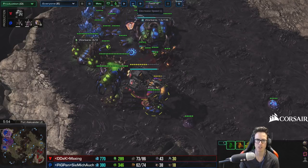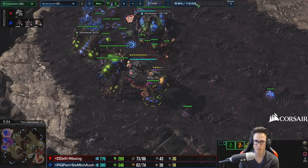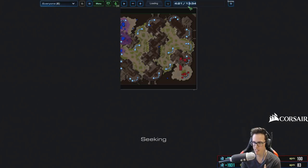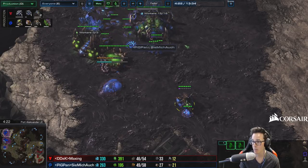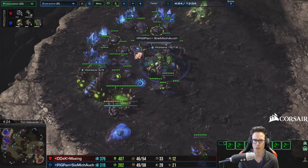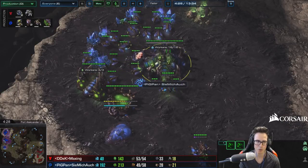Now let's get to the actual specifics of the defense, which is going to be near impossible because our economy is too far behind in this game. But let's imagine we had a bit more minerals. If you're playing against a Hellion build, you always build one spore in each base at 4 minutes 30. If you're not playing at GM, maybe five minutes — you can probably get away with a five minute spore in the bases.